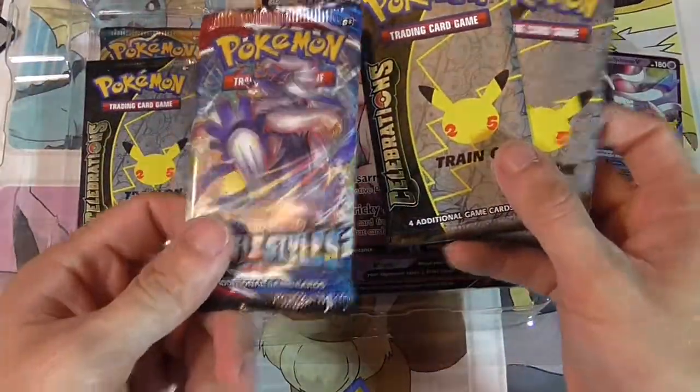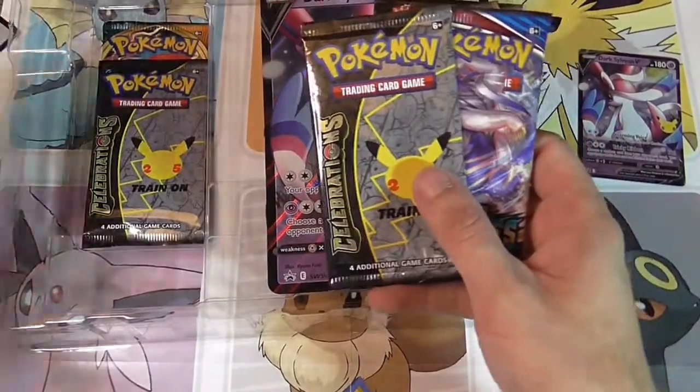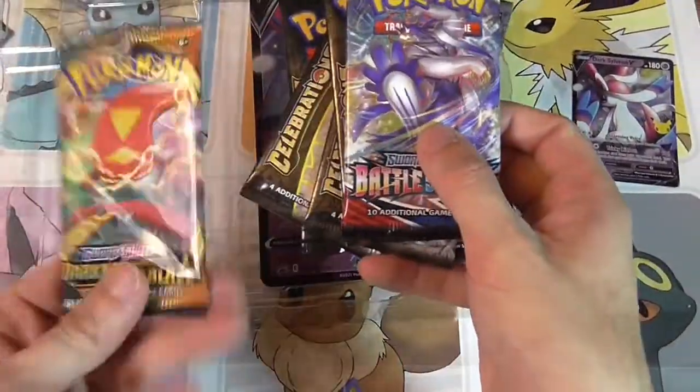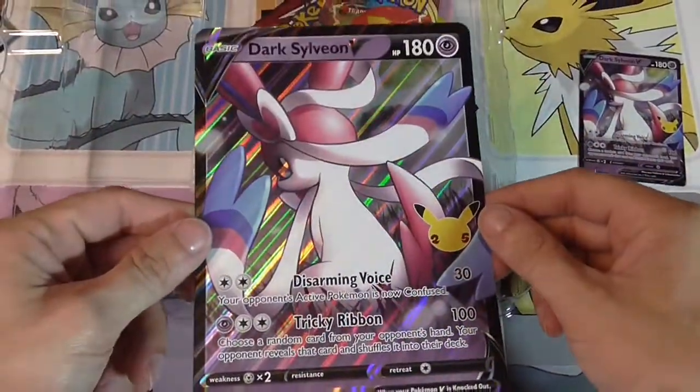When we do the Celebrations packs, we're going to do two packs an episode. Then the normal boosters, just one an episode. So we've got four Celebrations, Battle Styles that nobody cares about, and a Darkness Ablaze that's hopefully sweet. We've got our Jumbo Dark Sylveon V-Card.